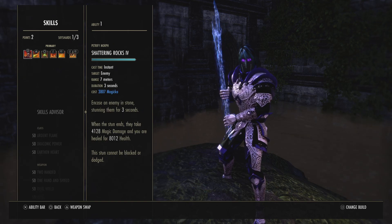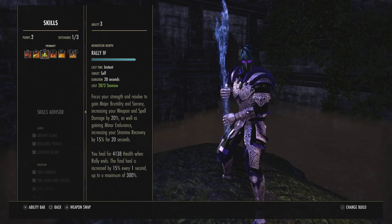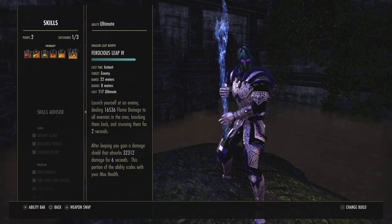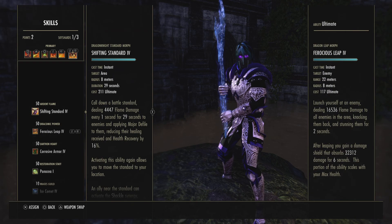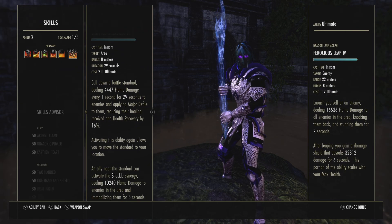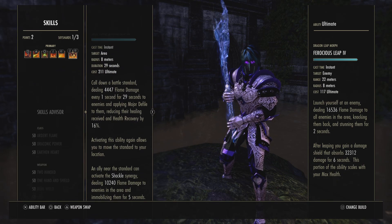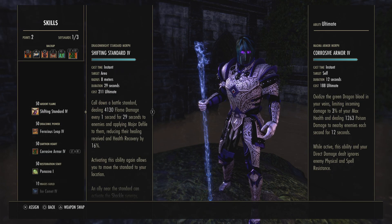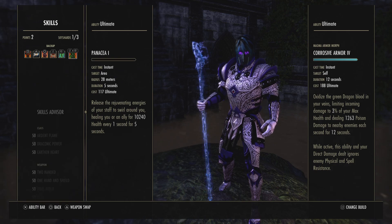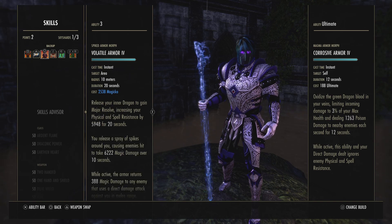For front bar skills: I use Shattering Rocks for the heal. You can use Fossilize if you want a knockback. Then Whip, Burning Embers, and I'm currently testing Ferocious Leap — I've actually been hitting people harder with it. You can use Take Flight instead if you prefer. The shield is nice when outnumbered. Back bar has Corrosive Armor, which is just too good not to use.